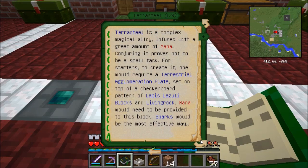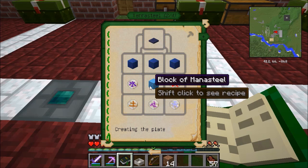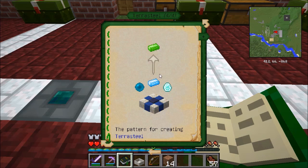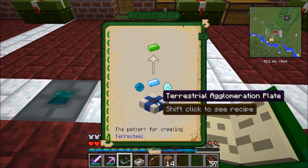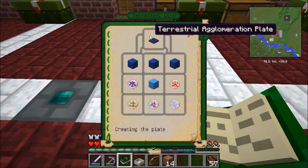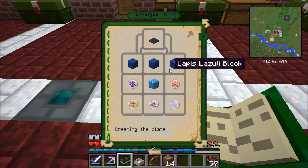I was reading through the Lexica Botania about Terra Steel, which is sort of the next level up from Mana Steel. Mana Steel is made from just dropping iron into a mana pool, but Terra Steel is made with a much more complex process. In the past, you used to need a beacon — meaning you had to fight and kill a Wither — to make Terra Steel, but the recipe has changed and it's a little bit easier. What I need to make is the Terrestrial Agglomeration Plate: Blocks of Lapis, a Block of Mana Steel, Runes of Water, Earth, Air, Fire, and Mana. With that, I can begin to make some Terra Steel, so I'm going to work on that right now.